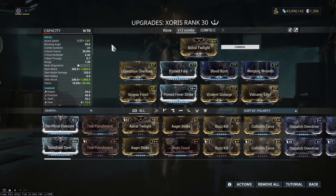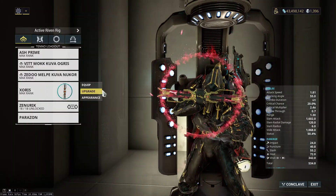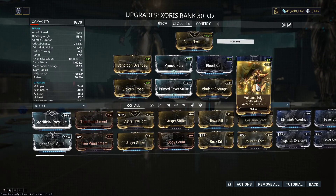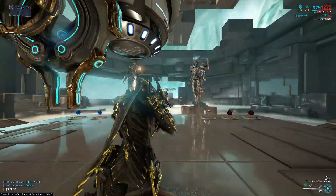I mean, here — look at this. This is a proper build, max mods. We got all the mods. I don't even have to put Drifting Contact on. I can fit another 60-60 mod. This thing should be awesome — it's got an extra mod slot. But it sucks.